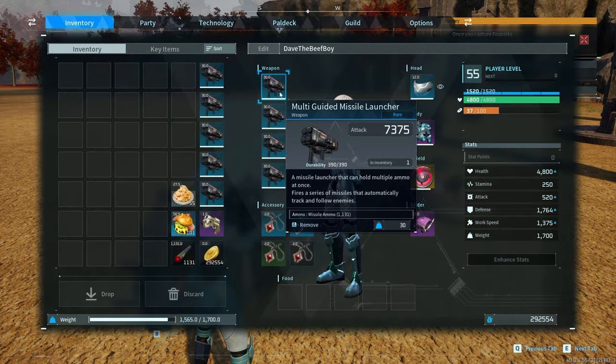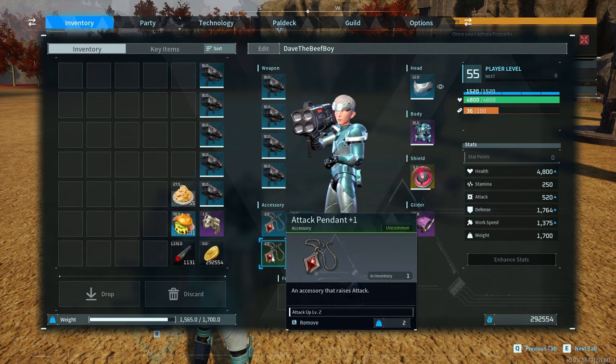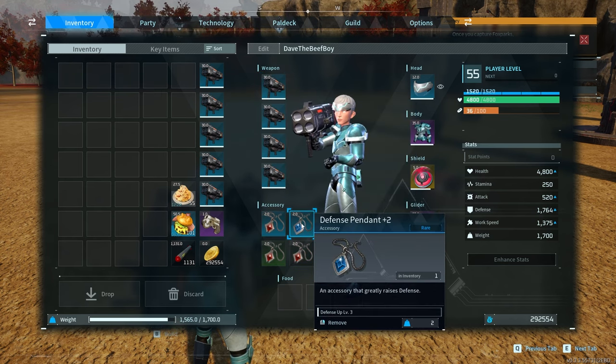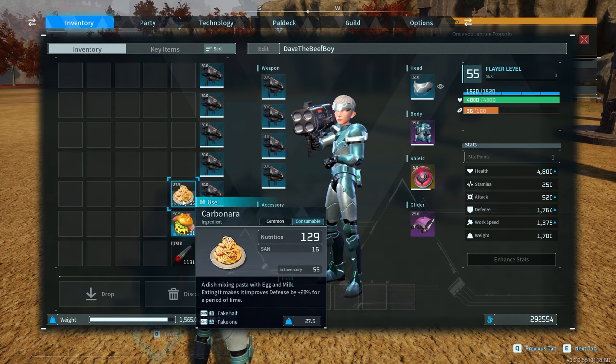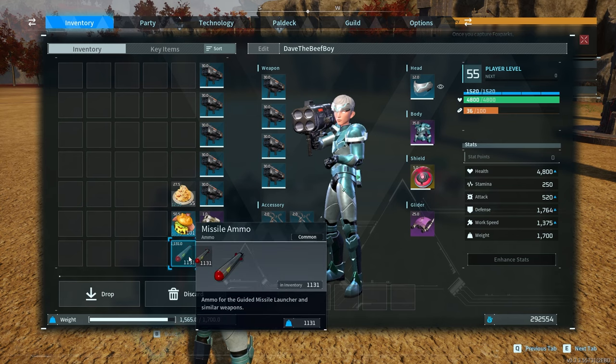In my inventory I have nine rare multi-guided missile launchers. I have my attack pendants 1, 2, and 0, along with a defense pendant. I have a bunch of cheeseburgers and some pasta, along with over 1,000 missile ammo.